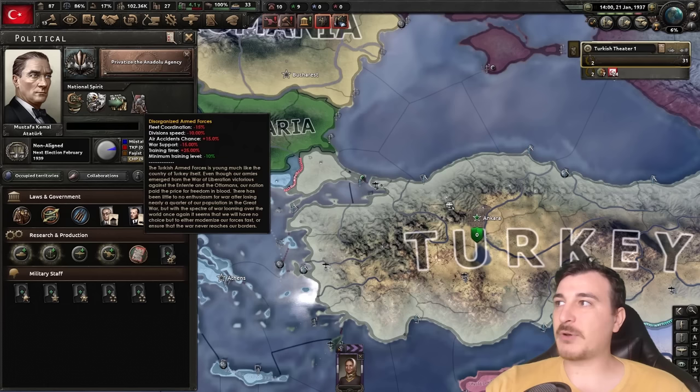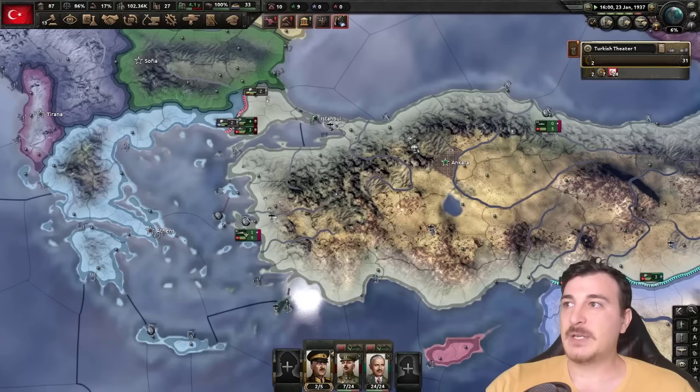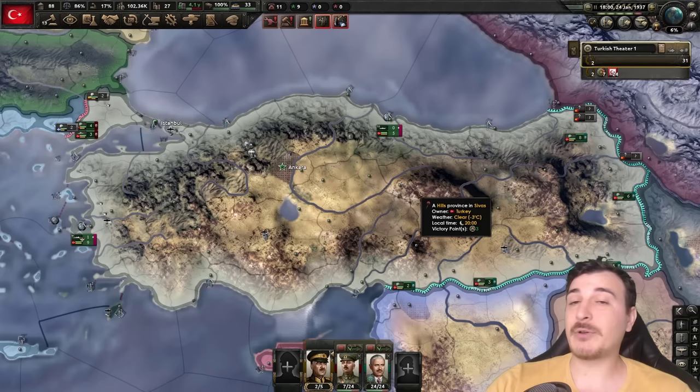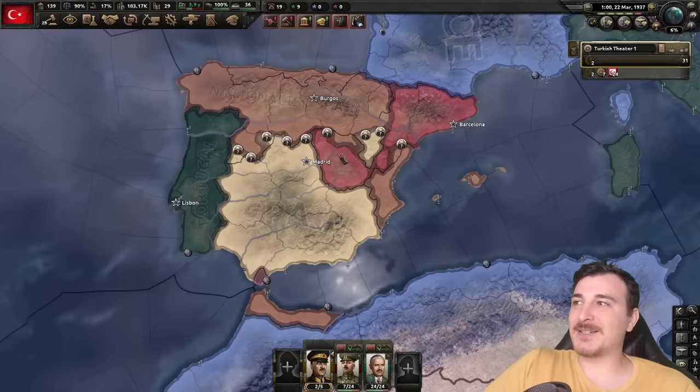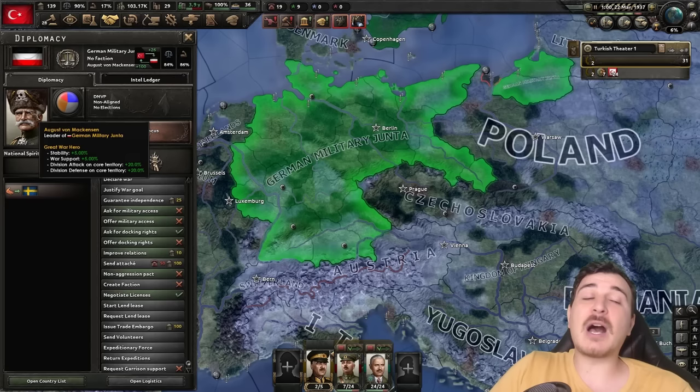Disorganized armed forces is not as bad now because we removed the organization debuff, which in my opinion was the worst one — organization is essentially how long your units stay in the fight, which is really one of the most important things. Oh no — Spain is basically divided into four now. That's going to be very interesting to see. What's going on with the Germans though? I wish I knew what focus they're doing right now.